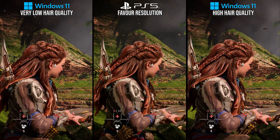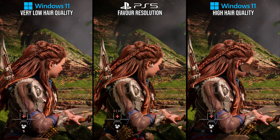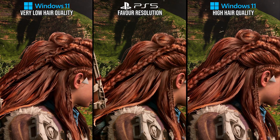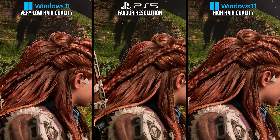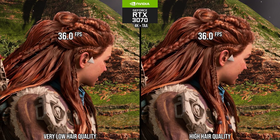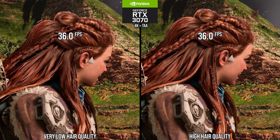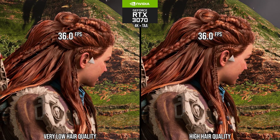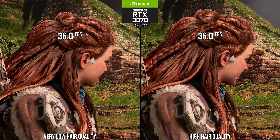Another setting like that is hair quality. At its highest setting, it matches what is found on PS5, and reducing quality on something like the RTX 3070 even at 4K does not greatly impact performance in gameplay. This setting exists essentially for legacy and ultra low-end components like the Steam Deck, so keep the high setting here.